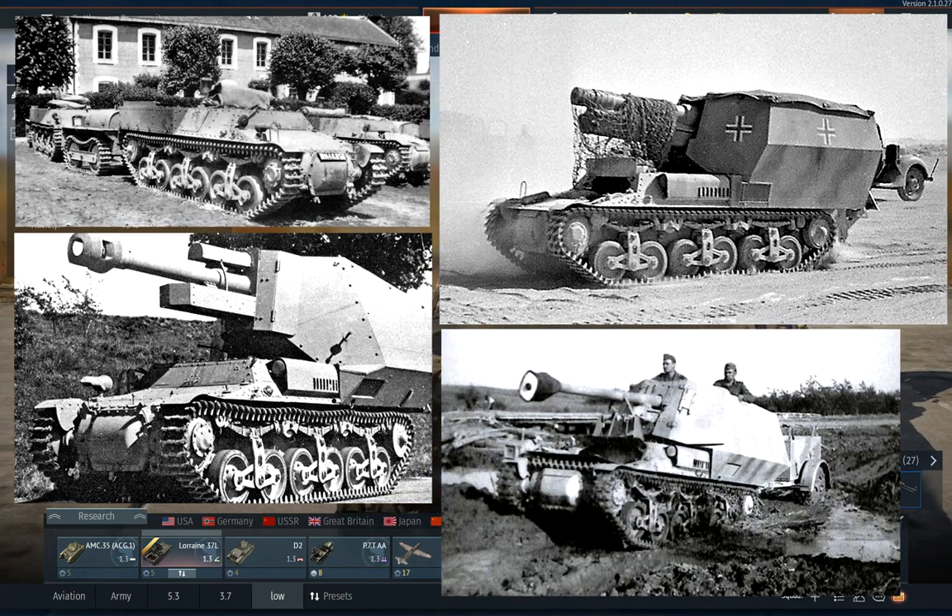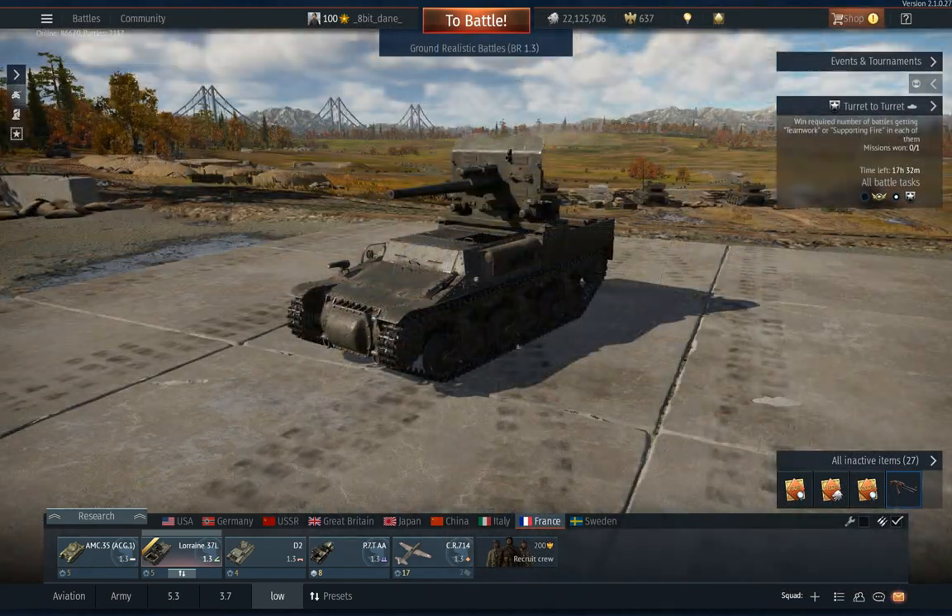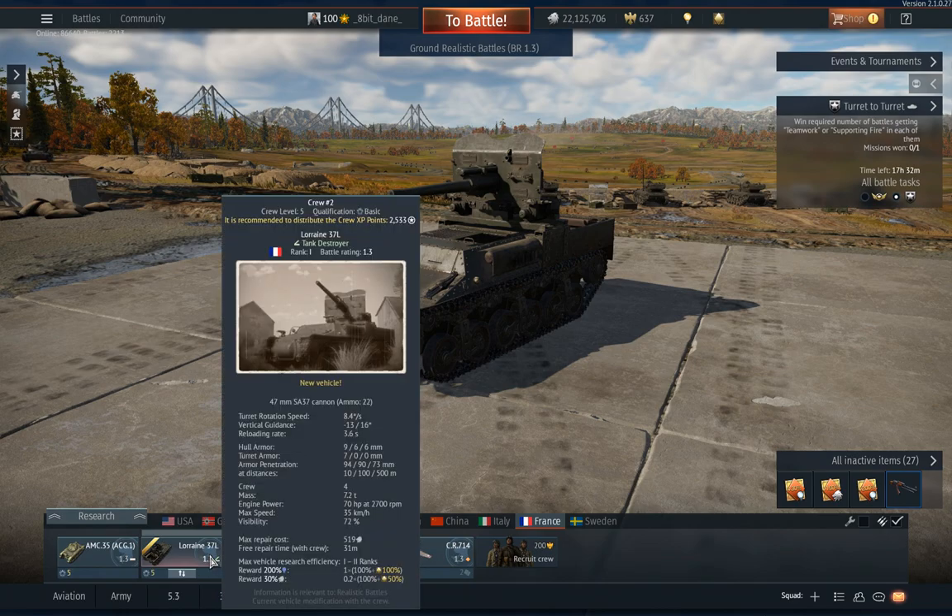But back to the one we have in game. As you can see, it's a tank destroyer and it sits at BR 1.3. It has a very powerful gun for its BR — a 47 millimeter gun with a pretty rapid reload rate of only 3.6 seconds. The armor penetration is 94 millimeters at 10 meters and a very respectable 73 millimeters at 500 meters. So the gun is very effective at BR 1.3.